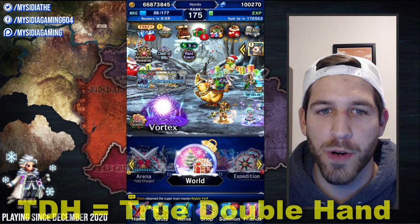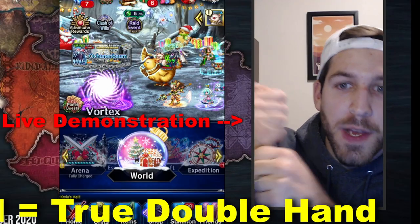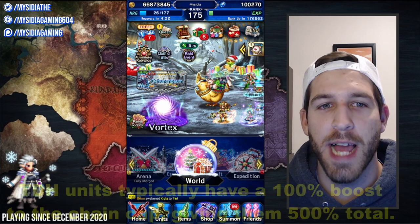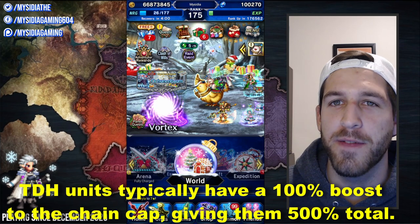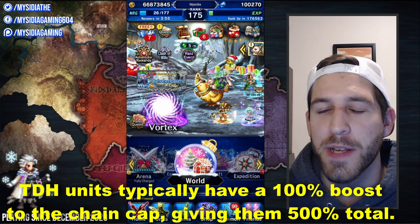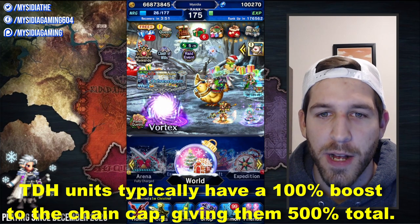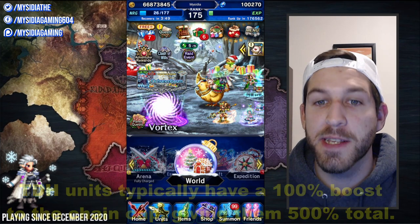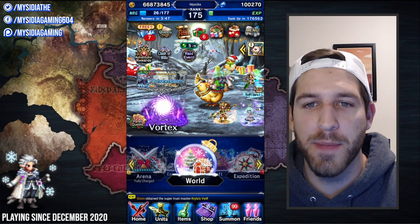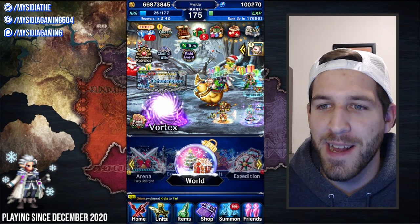However, TDH — or true double hand — which is when you hold one weapon with two hands, those units typically have a passive in their kit that gives them only a 100% increase to their chain modifier cap. This means that TDH units only get a five times multiplier when the chain is at max, compared to the six times multiplier that TDW units get.